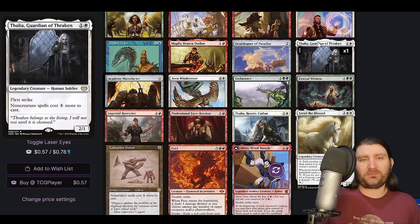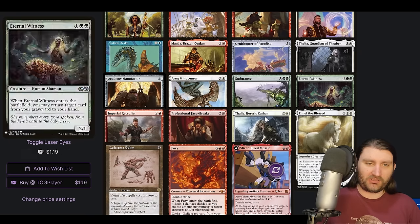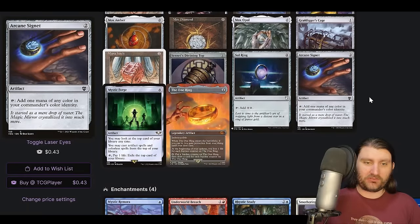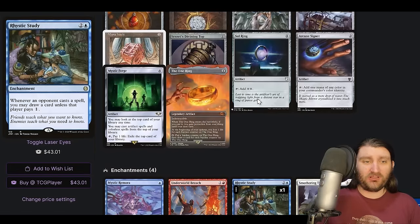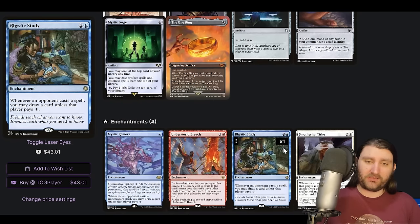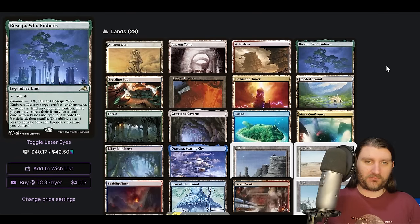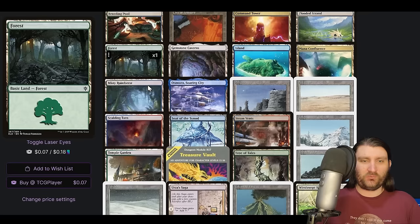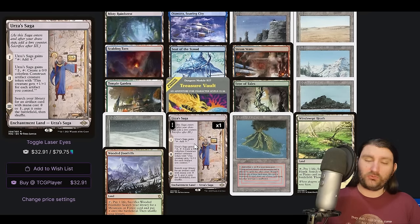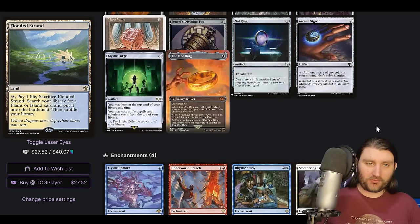Maybe I would put like a Helm of Awakening effect, some way to reduce our artifact costs so that it just wins. Because as it is, it doesn't seem like it's doing a lot of good. And even that lines up a little awkwardly with Thalia, right? Where it works on us too. Our enchantment package is pretty typical. And if we're going to be on a Top kind of thing in this deck, maybe Counterbalance is something to consider. We're doing artifact lands too — we have Ancient Din, Seat of the Synod, Treasure Vault, Tree of Tales, doing Urza's Saga. Very cool approach.